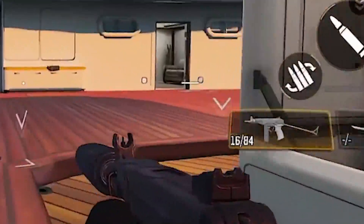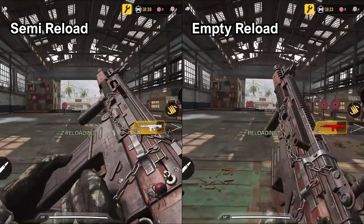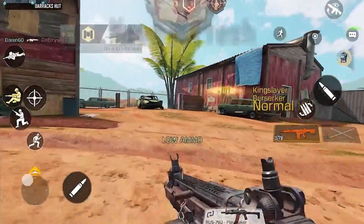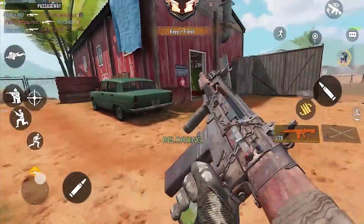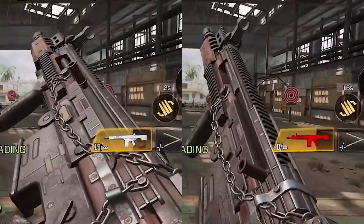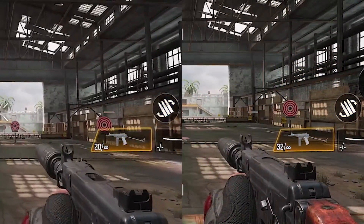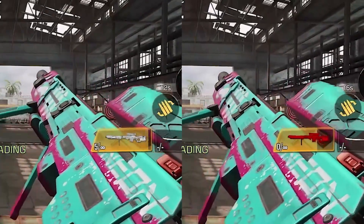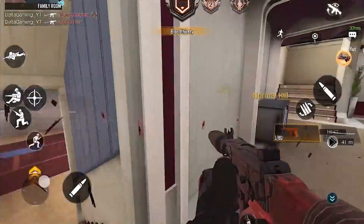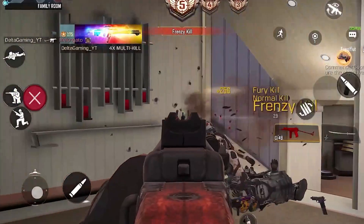One more quick tip: make sure you never let your mag get to zero bullets. As I said earlier, empty reloads will take longer than semi-reloads. By leaving at least one bullet in your mag and then reloading, you will make your reload time shorter. Now this doesn't apply for all weapons. For example, semi and empty reload cancels take the same amount of time for guns like the DRH and the OTS, but semi-reloads are shorter than empty reloads for a gun like the DLQ. So unless that final bullet really does matter, I would try sticking to semi-reloads and leaving at least one bullet in your mag before reloading.